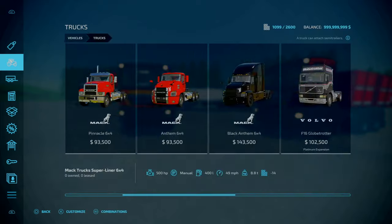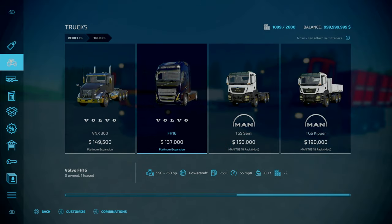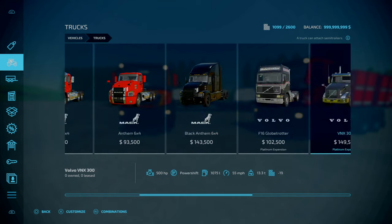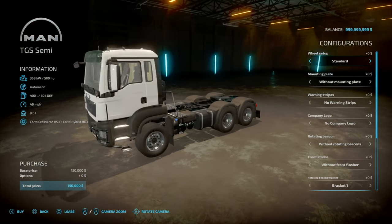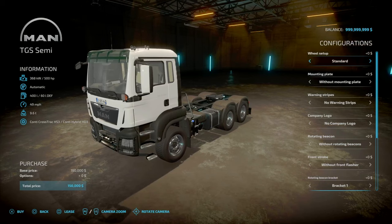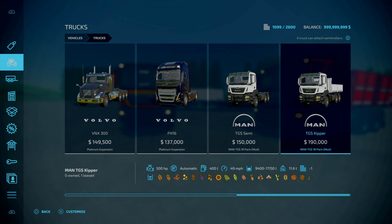You'll find these as usual in the vehicles and trucks menu. On the price side, comparing to base game stuff, it's got its own unique aspects to it: $500 power, standard weight is $9.62, automatic gearbox, and top speed of 49 km/h. And that is the same for both, just slightly more weight on the other.